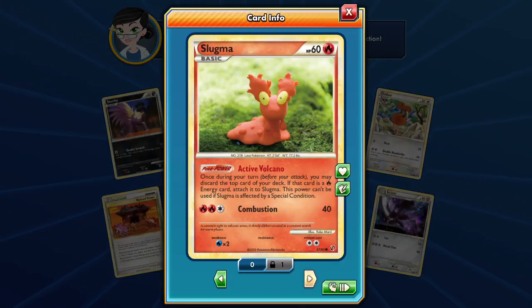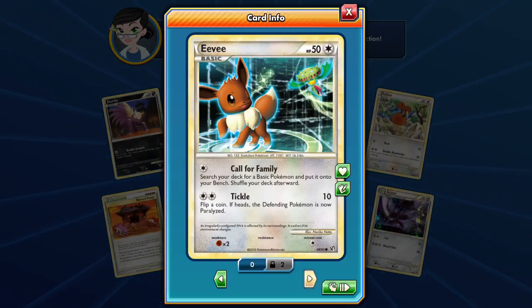Slugma's active Volcanoes ability — fire energy attached. Once during your turn you may discard the top card of your deck; if that card is a fire energy, attach it to Slugma. This power can't be used if affected by a special condition. Call for Family: search your deck for a basic Pokemon and put it onto the bench.